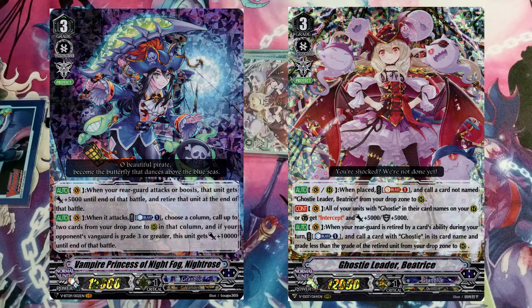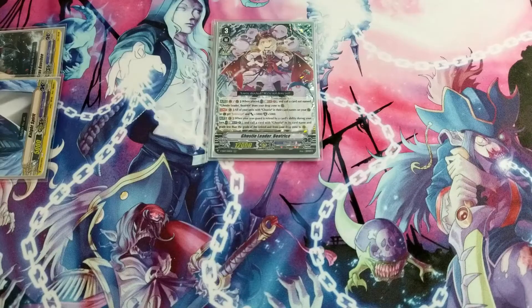On the premium side, both Night Rose and Beatrice can be included together. If you see a deck you're bound to see at least one copy of each. Night Rose builds tend to be more aggressive in nature, while Beatrice builds lean toward a control basis.